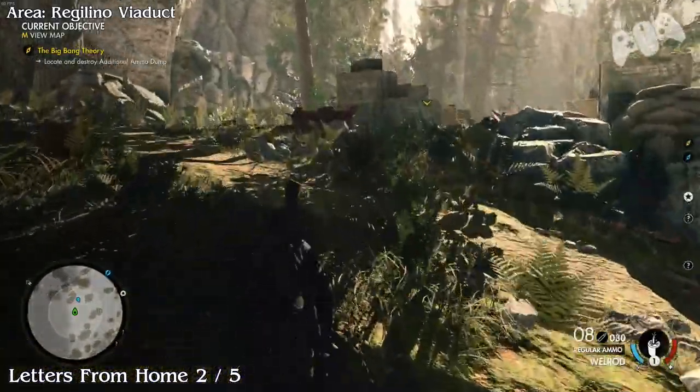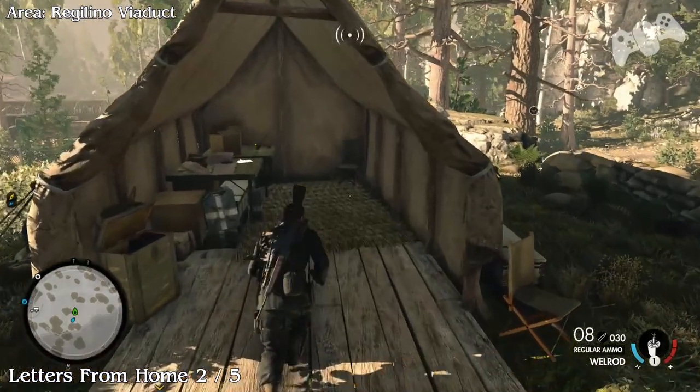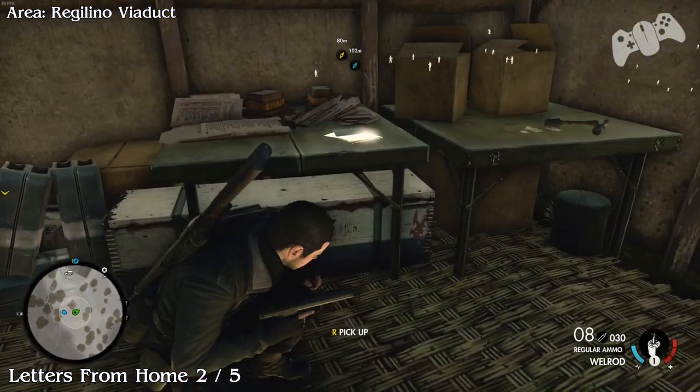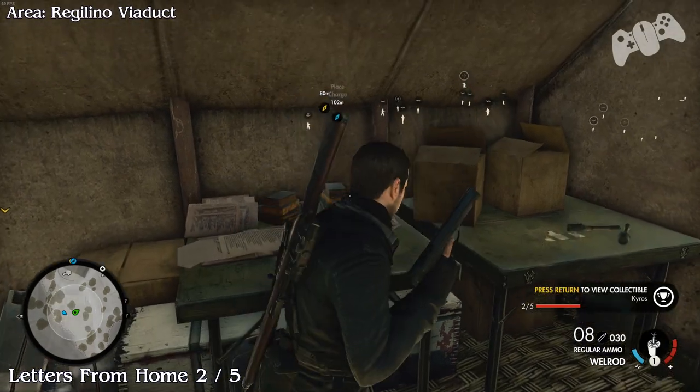This is now located on the very top middle of the map. You will find there's another tent site, and in this tent you will find the letters from home. This will be number 2.